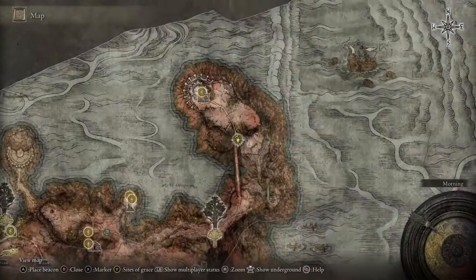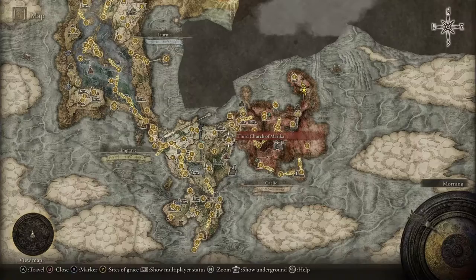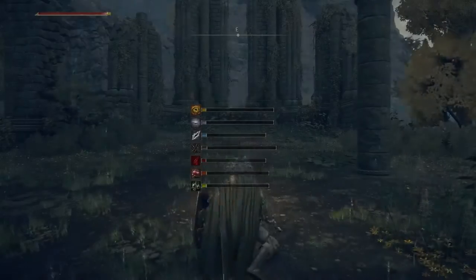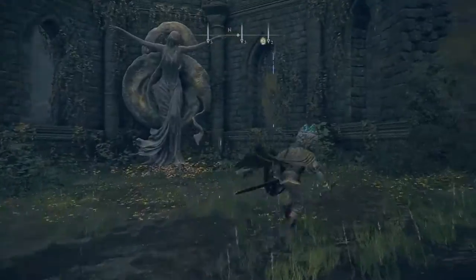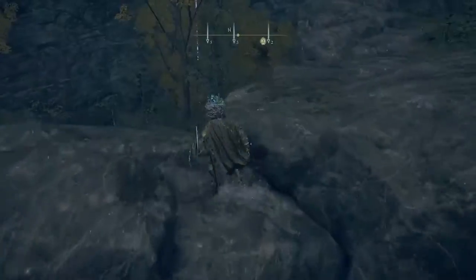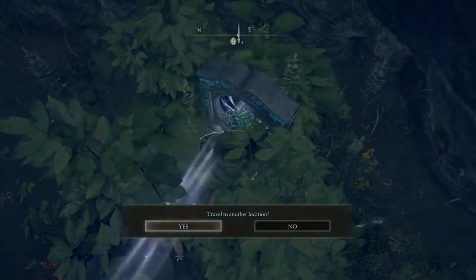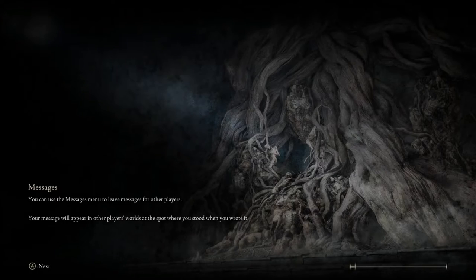Here I'll be showing where to get the Bloodhound's Step. The first step is traveling to the Third Church of Marika, which is in the first area. Go to this marker I marked — there is a teleporter. You just go straight, hop off the rocks, and the teleporter is right here. You can do this at the beginning of the game; it is totally possible.